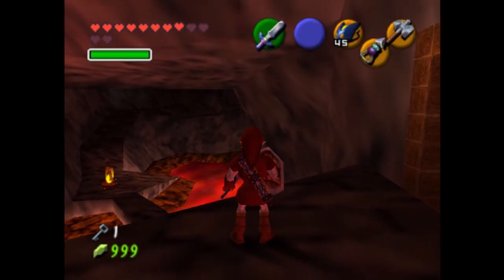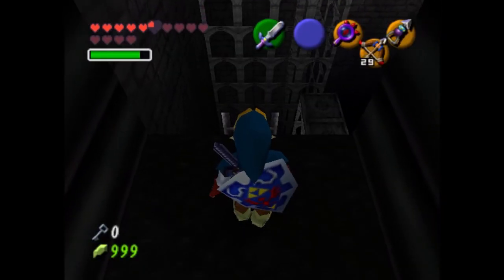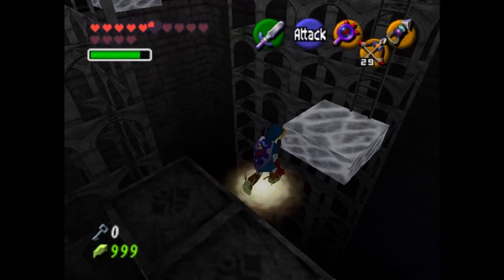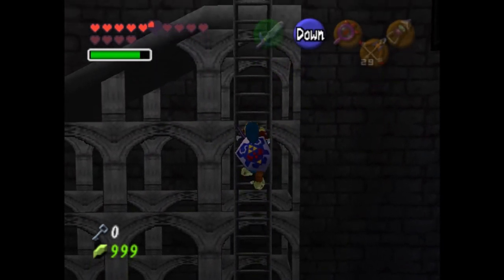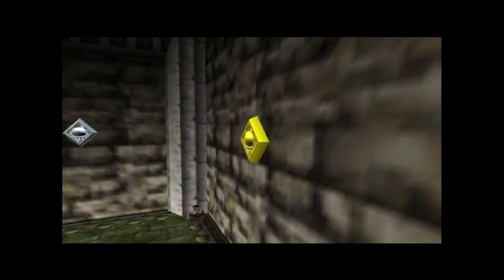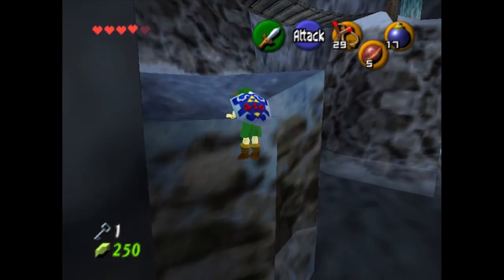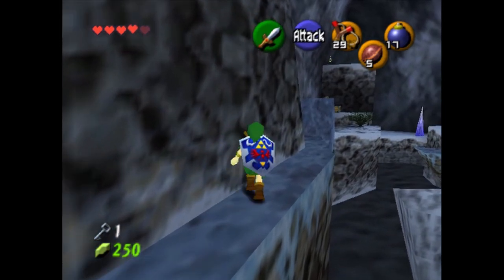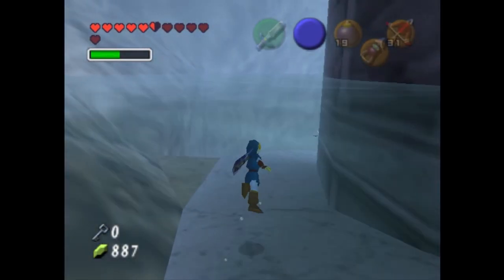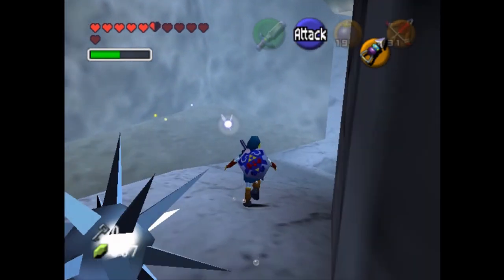Gameplay-wise, this is Ocarina of Time — not just in the mechanics, but also in the gameplay loop of talking to NPCs, figuring out where to go, and solving clever puzzles. The puzzle solving is great. If you're familiar with OOT you'll be pretty up to speed, but it does pull some tricky stuff, like having to shoot an eyeball through a hole from a thousand meters away. While there aren't any new mechanics or tools in this mod, they did add quality-of-life improvements. The D-pad acts as hotkeys for frequent otherwise cumbersome actions like the Ocarina, and more importantly, swapping between Iron Boots and Hover Boots. In the game's more frustrating moments, these are the saving grace.